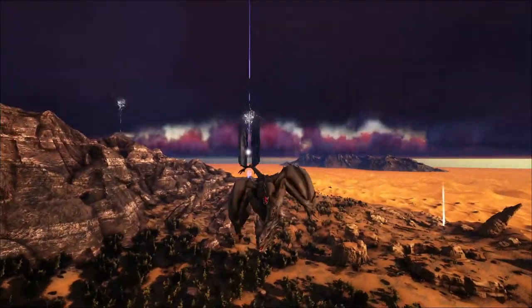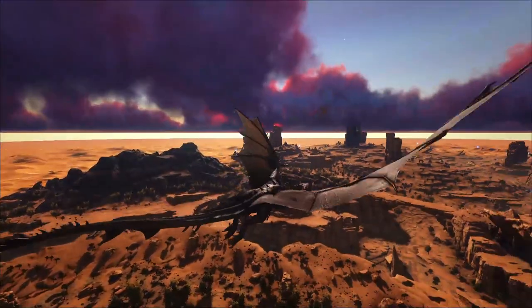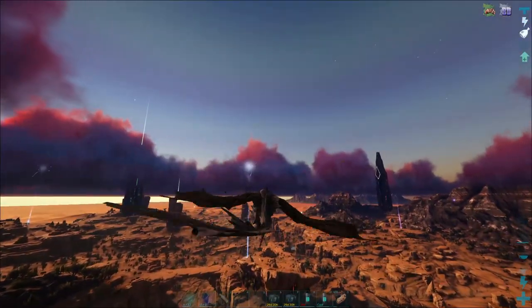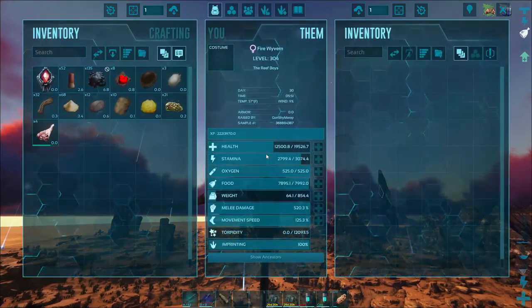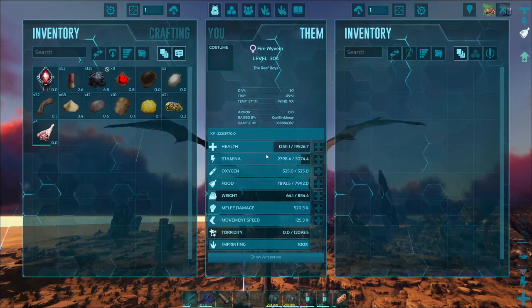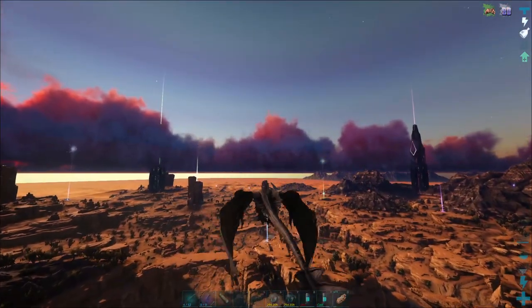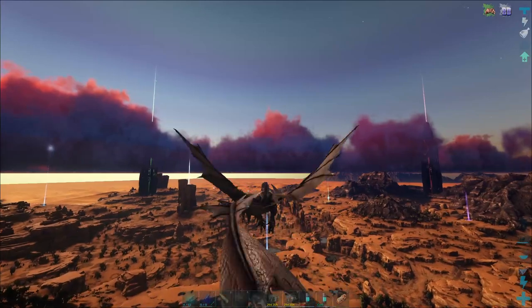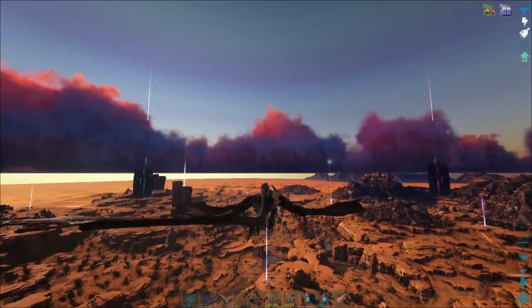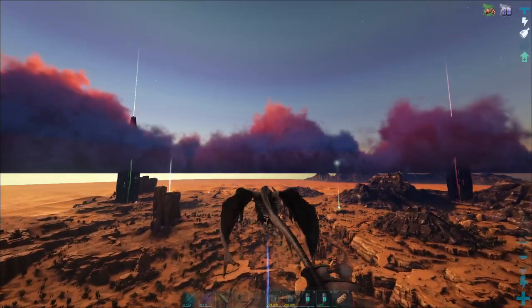You guys may be noticing I am soaring across the sky right now on the back of this wyvern — that is because they got some points. I got like four of these, one of each of them. This fire wyvern is my personal mount. I just got done leveling him before I got back. They only got 11 points into health, but it bumps it up to 20k. I don't think my wyverns need more than 20k if they're my personal flying mounts.